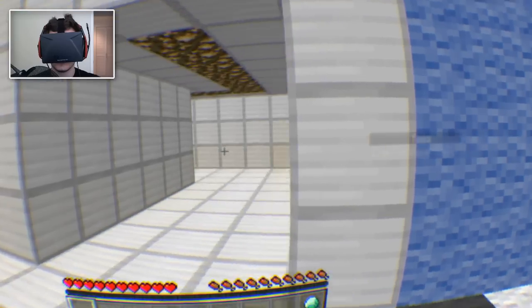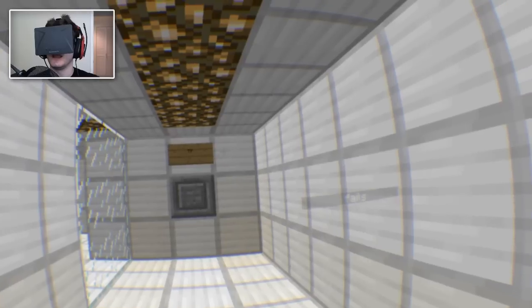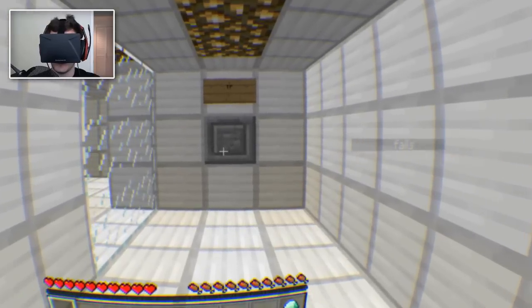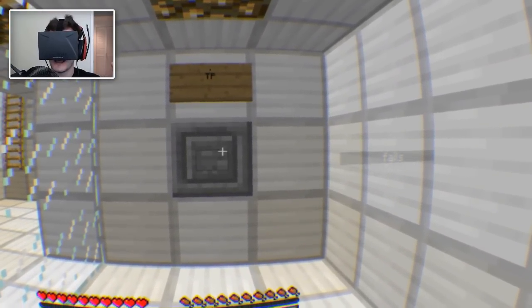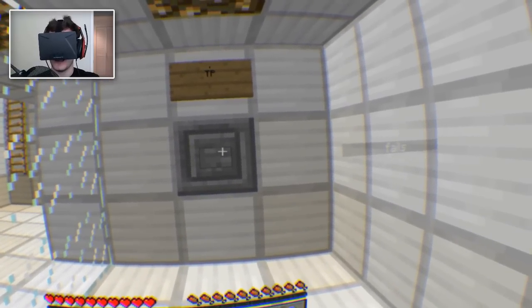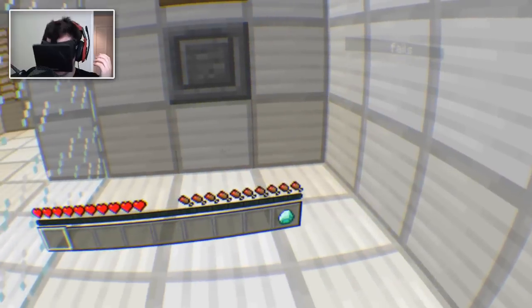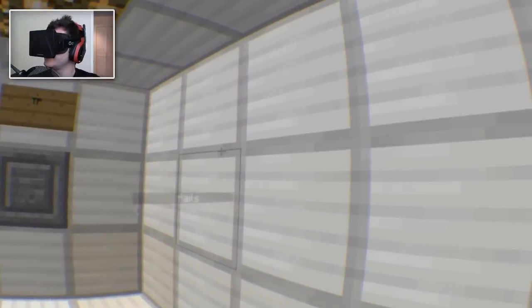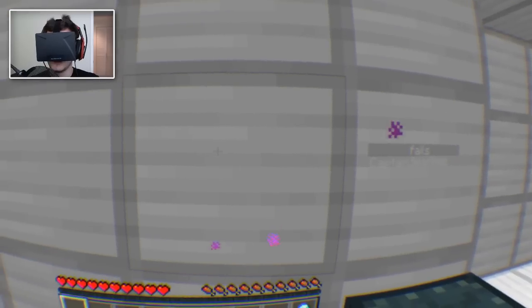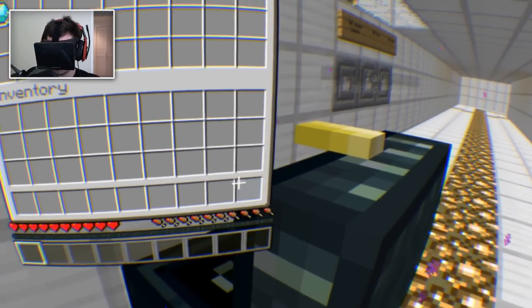Can you imagine if the Rift ended up being used for playthroughs — like picture if there was some sort of native Oculus Rift video format where you could record a let's play. It would keep track of your character position in the game, and then if someone else had an Oculus Rift they could play back your playthrough with narration except they would have free camera movement. As you walk around in the playthrough the person could be wearing their Rift and could actually look around in different angles themselves. That would be insane.